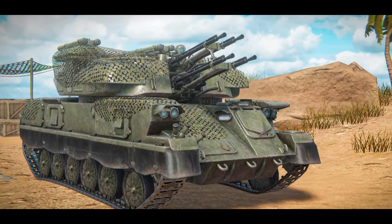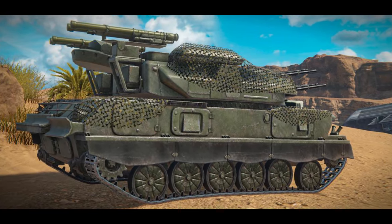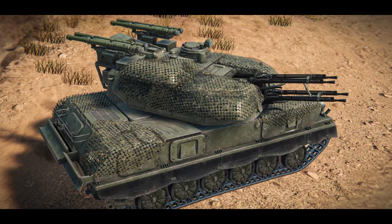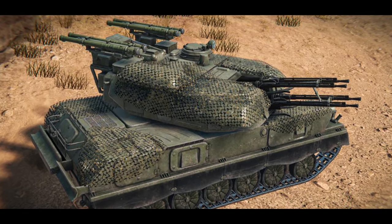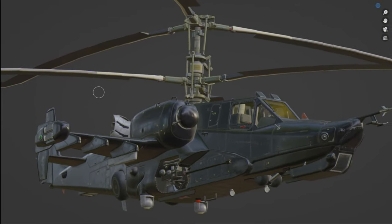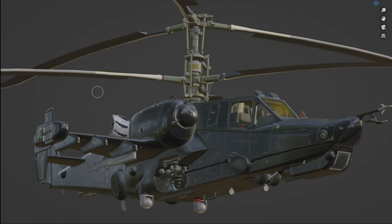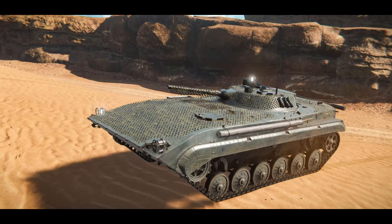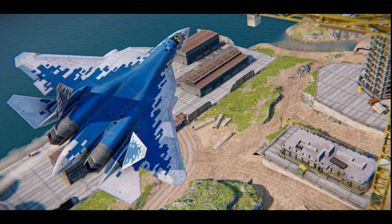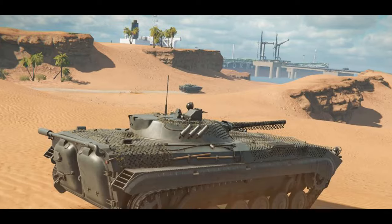They have already confirmed we will have old equipment like the BMP-1 and the CSU-572, so it won't be only about modern vehicles. They are going to mix old equipment with modern versions of tanks. We will have the Ka-50 helicopter, straight from the movie Black Shark, which appears to be the first fictional project of the game. They have also confirmed the SU-57M strike fighter.